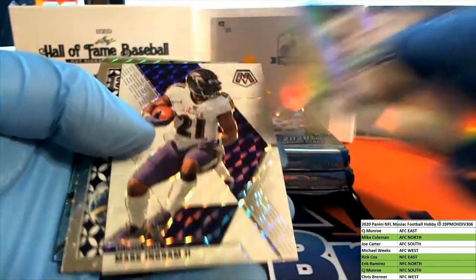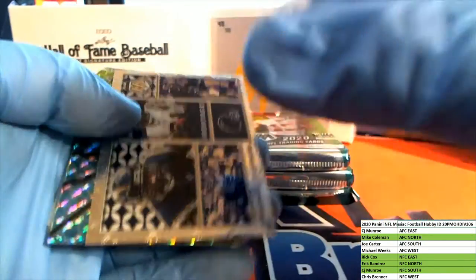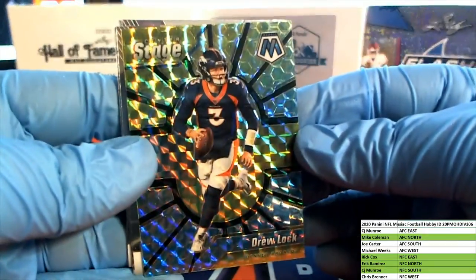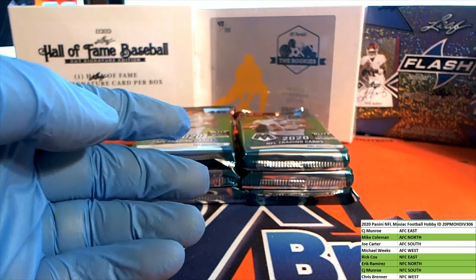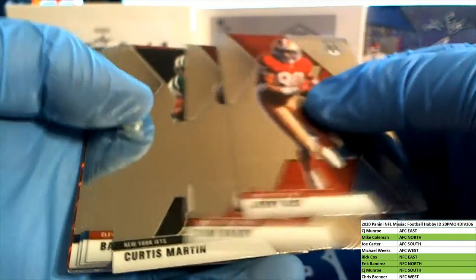Dak Prescott. Nice Ingram white right there for the Ravens, 1425 - nice. AFC North, there you go Mike C. Mark Ingram, Drew Lock, stage card right there. Edwards, Thomas, Mimms - all right guys, still going here. Nice Jerry Rice.